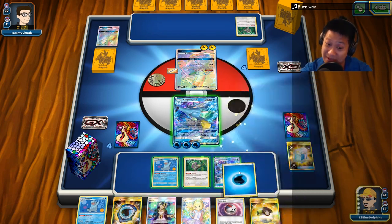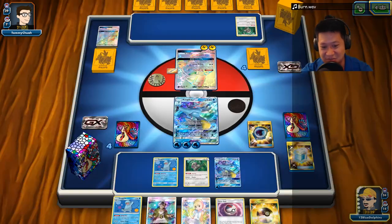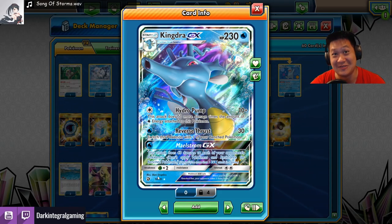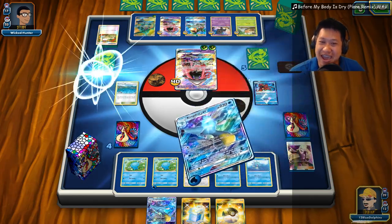And that's when momentum-wise, I'm going to be really ahead. Now I've got five energies on the board to do whatever I want. You also got a nice Maelstrom GX off. That's too much spoilers. Maelstrom GX!